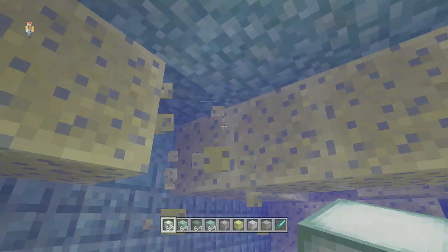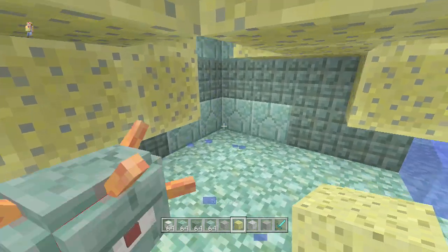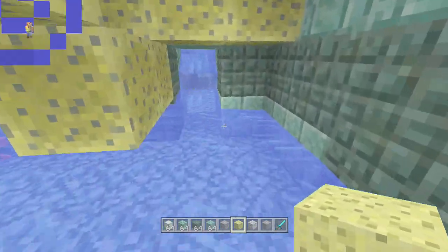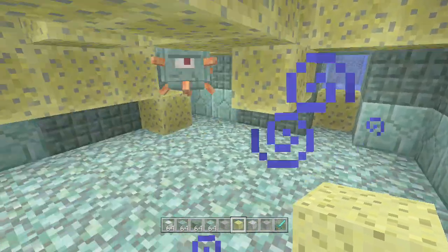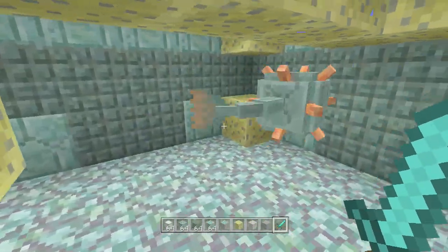When you get through some areas, you'll find a lot of sponges and you can actually take these for yourself. These sponges are very useful when trying to clear a room full of water when you're underground. I would probably use these when mining. As you can see, this room that was filled with water is now basically empty.